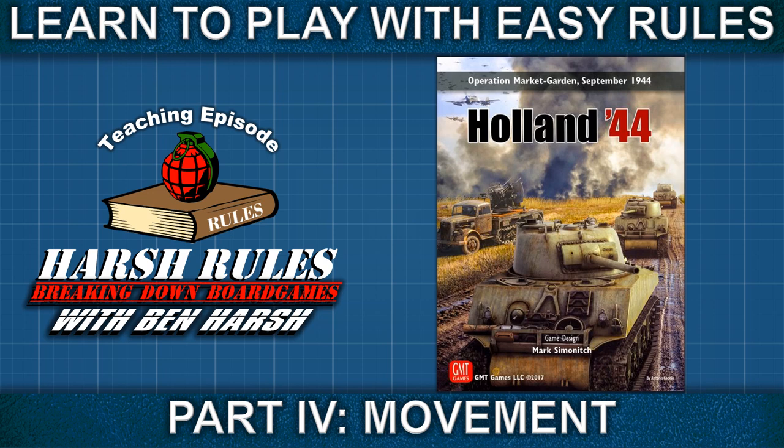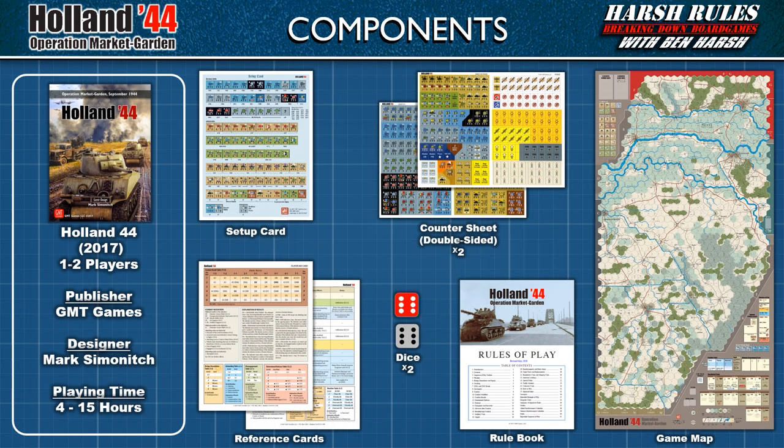This is Harsh Rules. I'm Ben Harsh, and today we're going to learn to play Holland 44. Holland 44 was released in 2017 by GMT Games and designed by Mark Simonich. This game supports up to two players and takes from 4 to 15 hours to play.